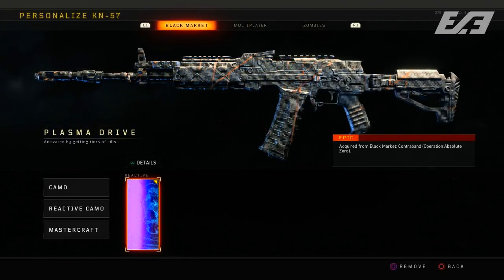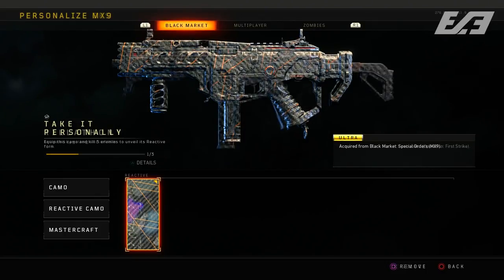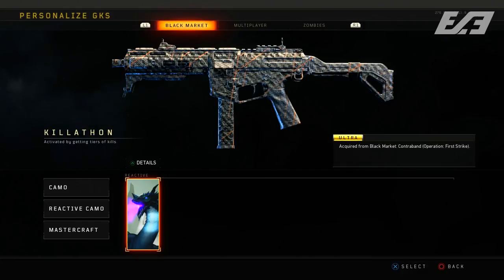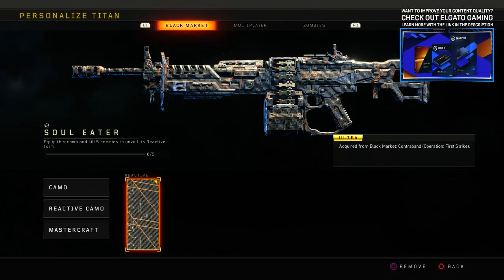Instead, reactive camos only stick to the weapon they are designated to. For example, yesterday's D-Day camo can only be used on the MOG 12. If you have the reactive camo for the ICR, you can't transfer that to the Titan or the KN — and the same applies to the rest of those weapons. My two favorites are the Titan reactive camo and the Plasma Drive KN-57 camo, and unfortunately I can't use them outside of those weapons.